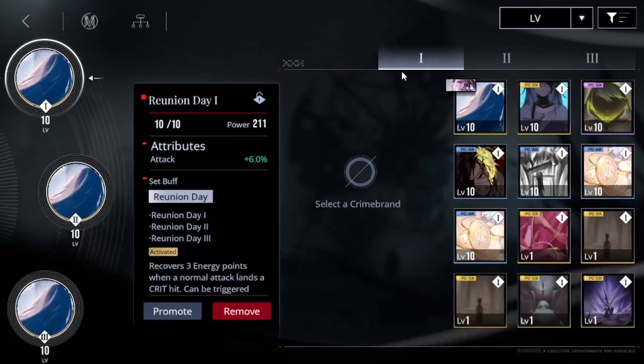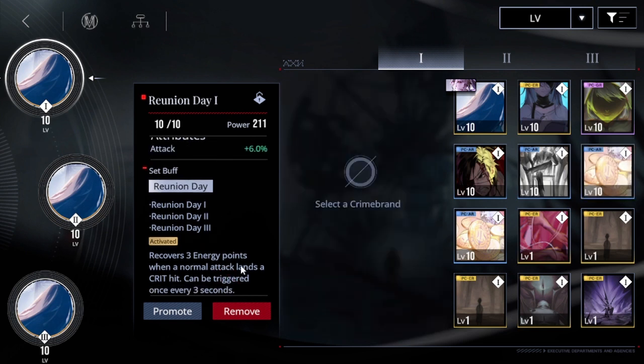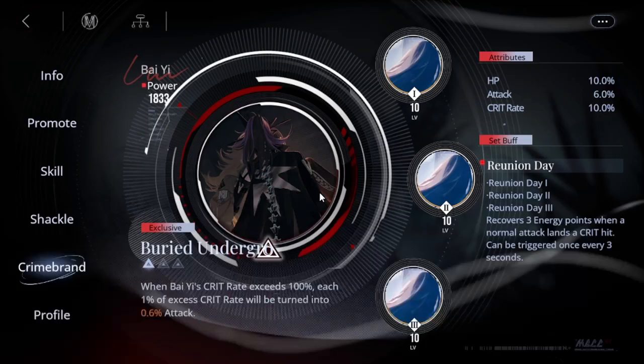Now for crime brands. If you're just starting out in Path to Nowhere, the first crime brand set you'll equip on her is East Side Dreams — a three-part set that increases normal attack damage by 15%, basically a starter set. Her main crime brand is Reunion Day, another three-part set. It recovers three energy points when a normal attack lands a crit hit, triggerable once every three seconds. This helps her proc her special more often, and the third piece gives an extra 10% crit — really good for her.